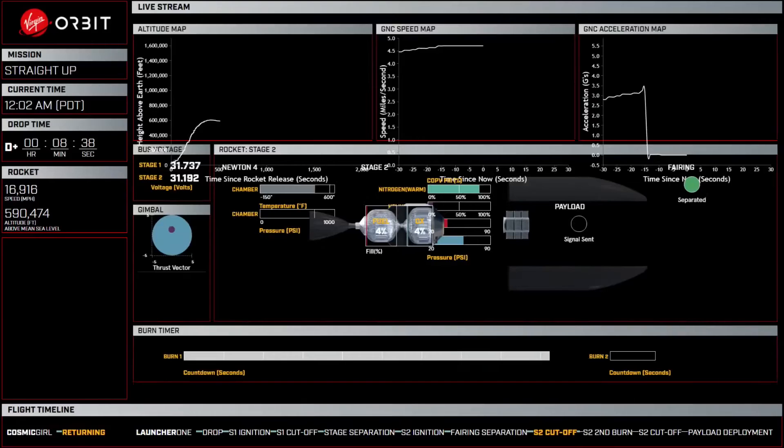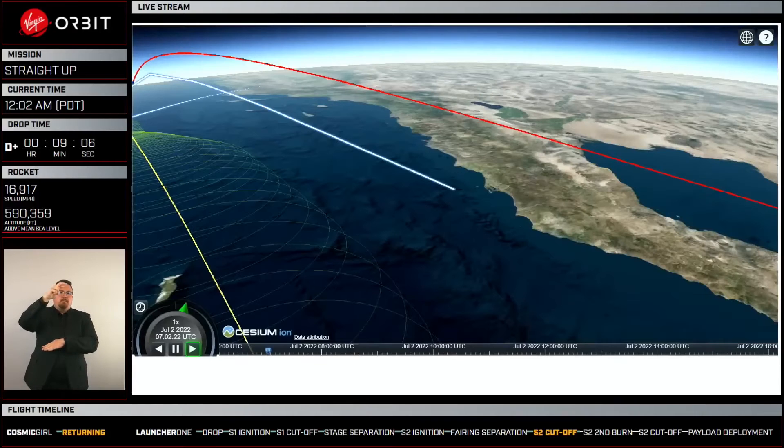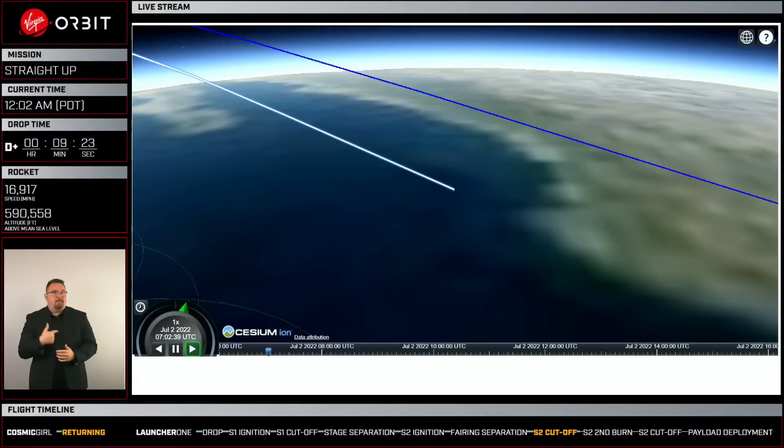What we just heard was that second engine successfully shut down. That means guidance navigation control determined it had reached the transfer orbit and shut down the engine. We will very quickly go out of view of the Baja antenna and then we'll be black in terms of telemetry. Barbecue roll started. So it's going to start rotating the rocket very slowly. We've officially reached our transfer orbit.